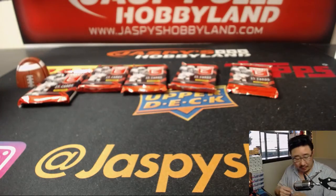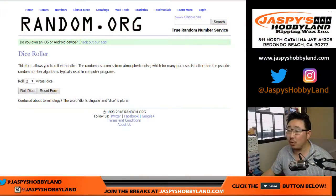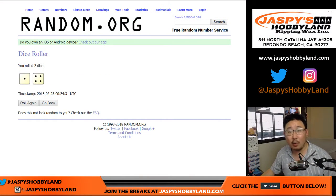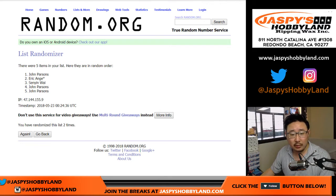All right — one, two, three, four, five. Let's go back to random.org. Let's roll the dice. Let's randomize names and pack numbers, rolling one and four, five times. We've got Senyin down to John Parsons after five times.